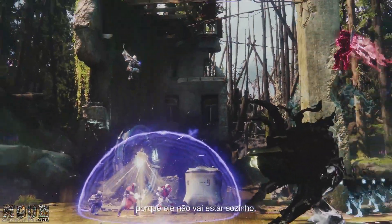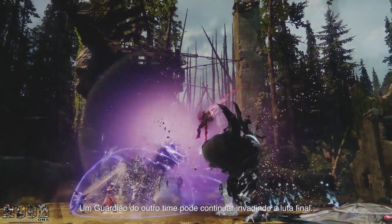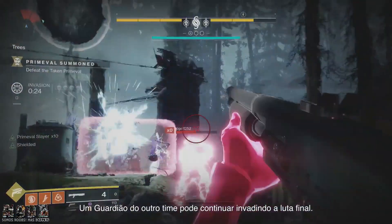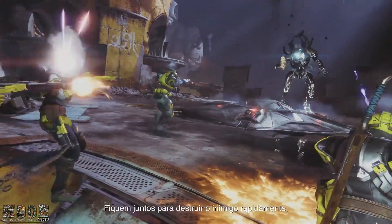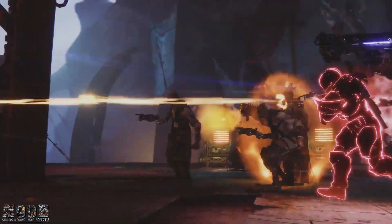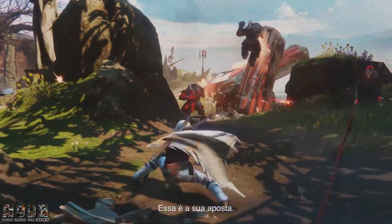Burn him down. But look alive, because he won't be alone. A Guardian from the other team can keep invading through the final fight. Stick together to wreck the enemy faster, or send a Guardian to bomb the other side. Throughout a match, that's your gamble.